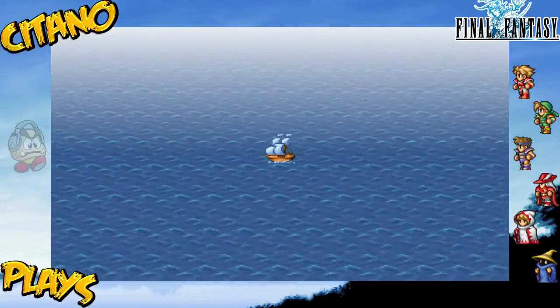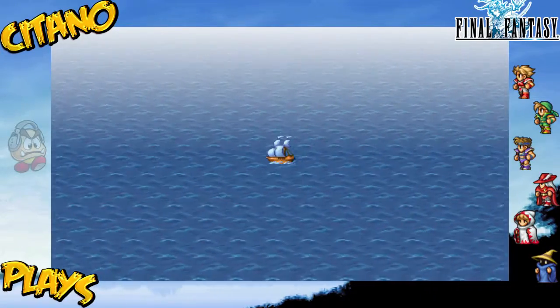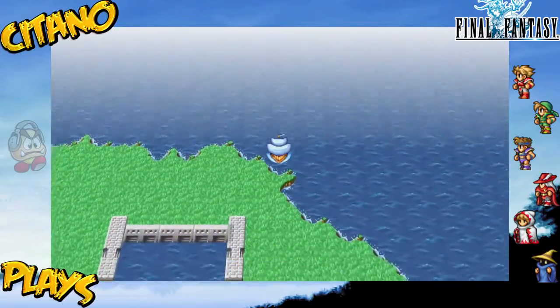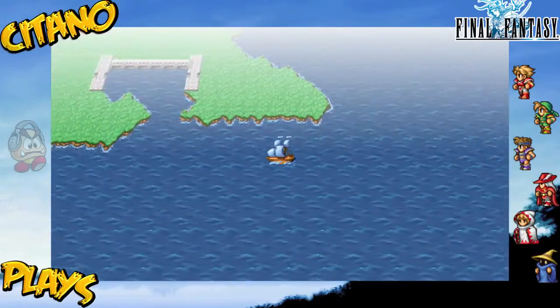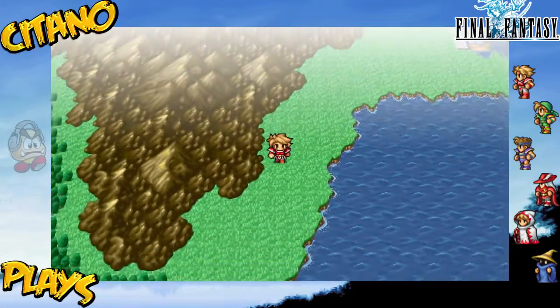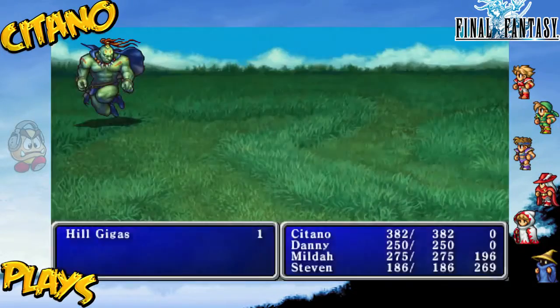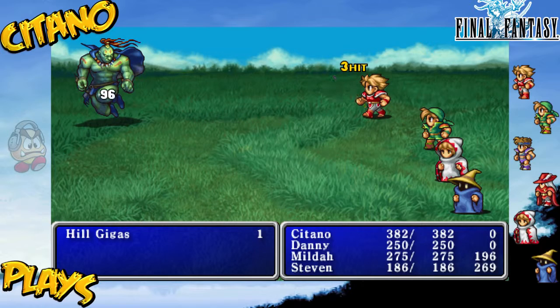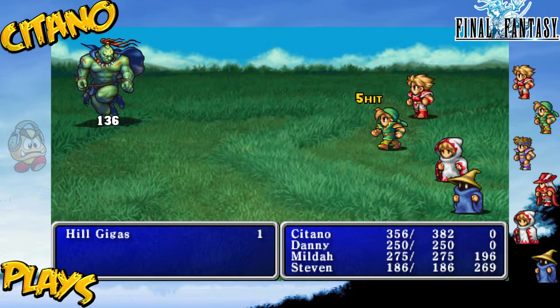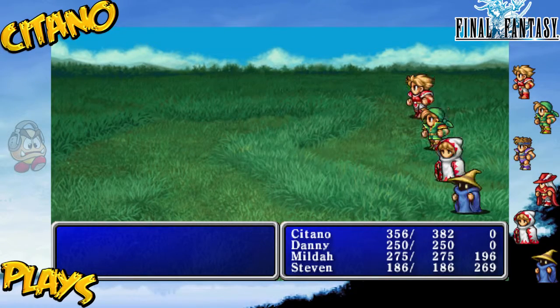We'll go past the peninsula and head west to the port. New enemies to fight here though, so beware. Hylgigas - we met those in the bottom of the Earthen Cave. They are regular enemies here. Put on the Coral Sword because we'll be fighting some aquatic enemies a bit on the road.